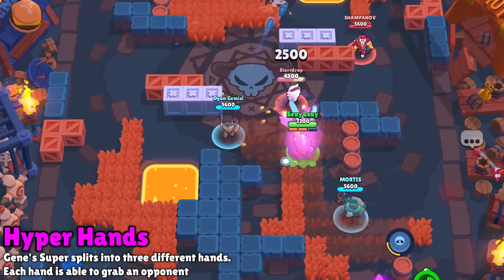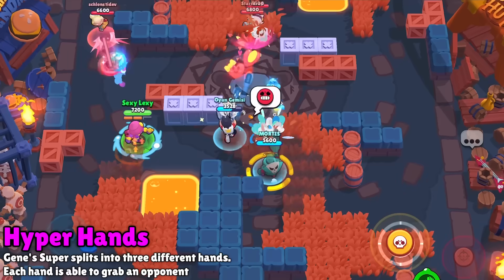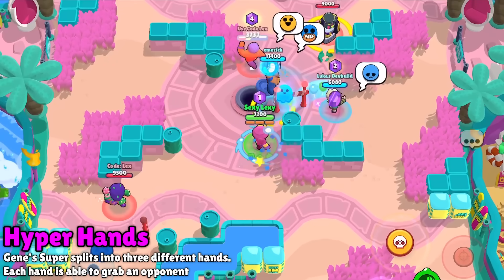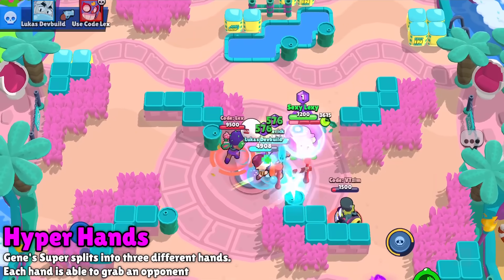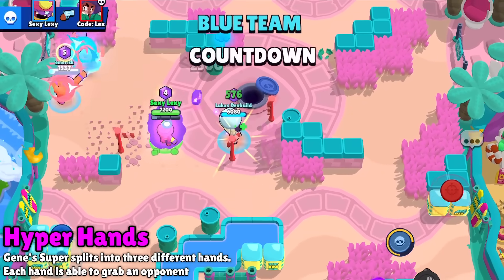Next we have Gene — his hypercharge super gives him three magic hands to pull enemies in, so it's going to be really hard to dodge and you might even get more than one target. It looks cool and will make his pulls easier to hit, which could swing the game in your direction.